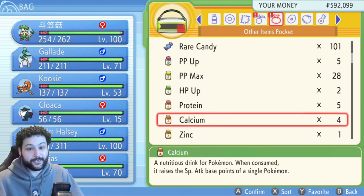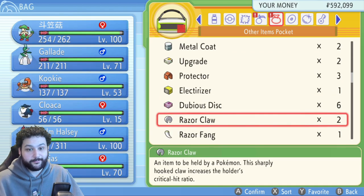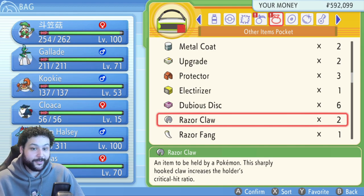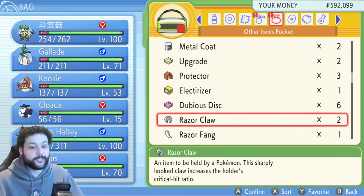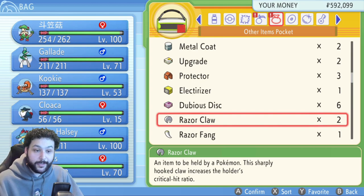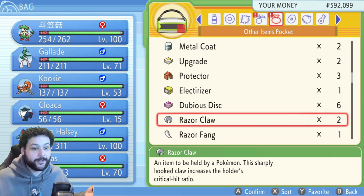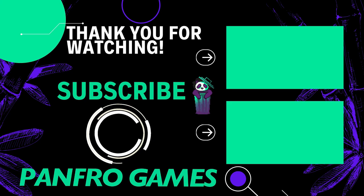Have fun with all the options — whatever you want to duplicate, you can do it. Keep having fun with this game until they maybe patch it again, but for now it's very safe to update to version 1.1.3, do this menu glitch, and duplicate all your items and Pokémon — you can trade online as well. I hope you found this video helpful. If you enjoyed it, please like and subscribe, and I'll catch you next time with more Pokémon content — Brilliant Diamond, Shining Pearl, Legends Arceus, or any other variety game. Peace out!